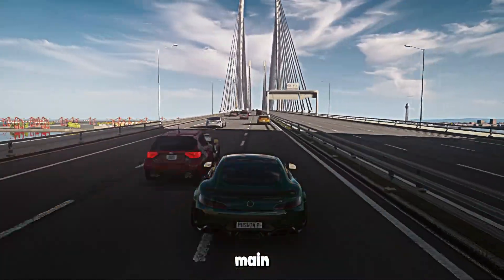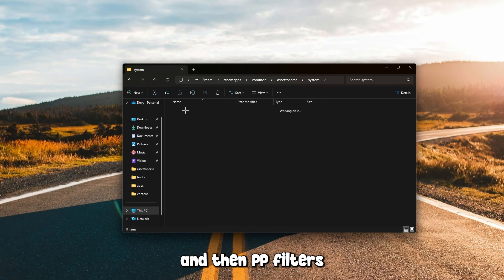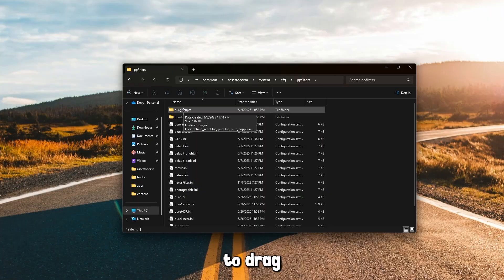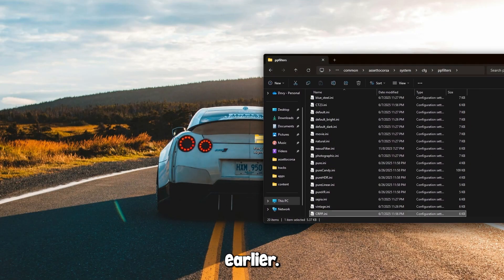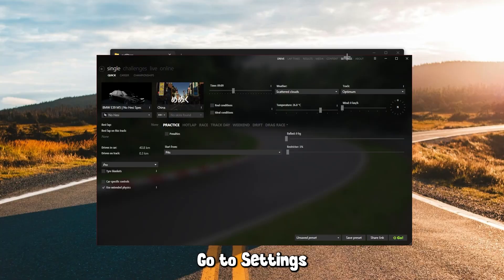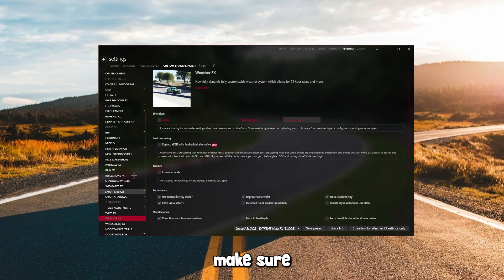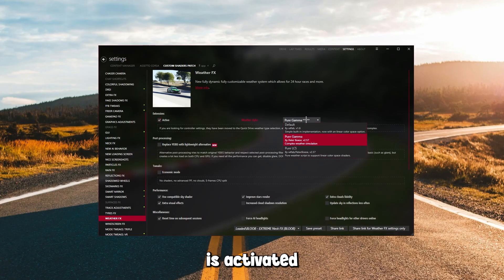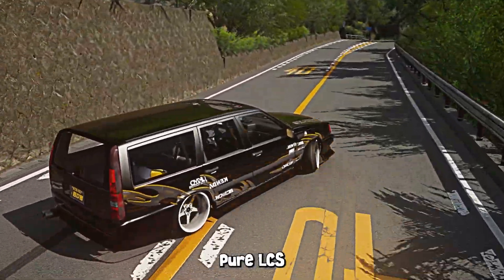Lastly, go to your Assetto Corsa main folder. Go to System, CFG, and then PP Filters. Here you want to drag in the CRPP filter we downloaded earlier. Make sure the file is named with the extension .ini. After that, head over to your Content Manager window, go to Settings, Custom Shaders Patch, Weather Effects. Make sure the extension bit at the top is activated by checking it, and select the weather style as Pure Gamma, which is what I have it at. I would not recommend Pure LCS — you can use the default style if you'd like.